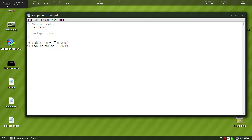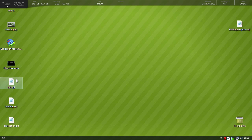Later on I'll show you a few more things you can do with your description.ext, since we're going to need it for respawns, so we'll just save that. Okay, so we have our init.sqf, briefing.sqf, and description.ext.